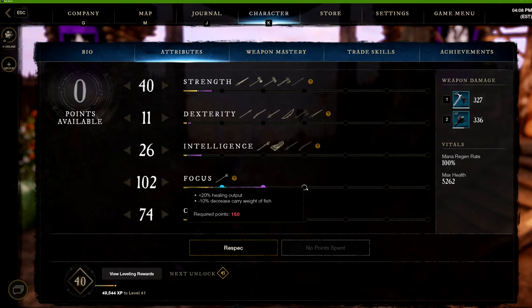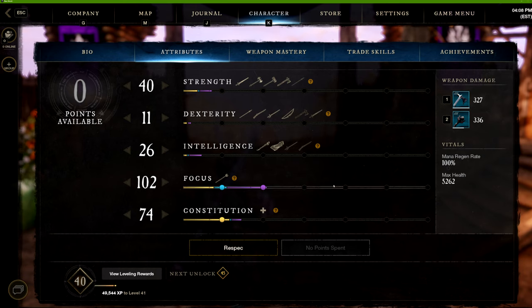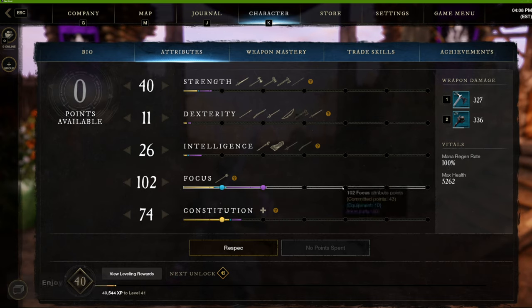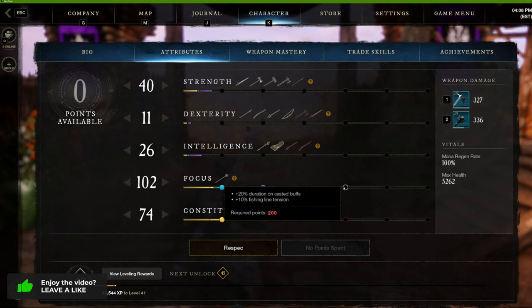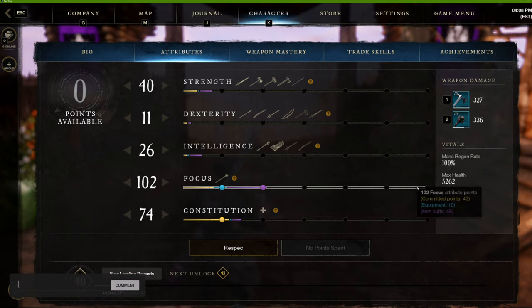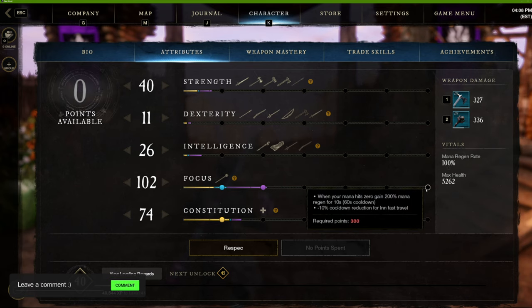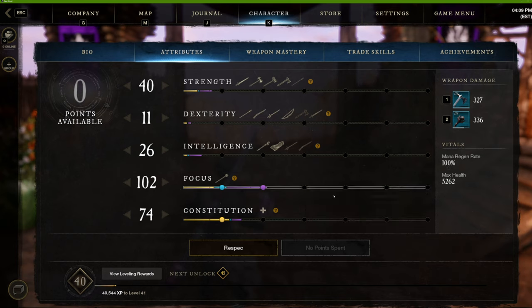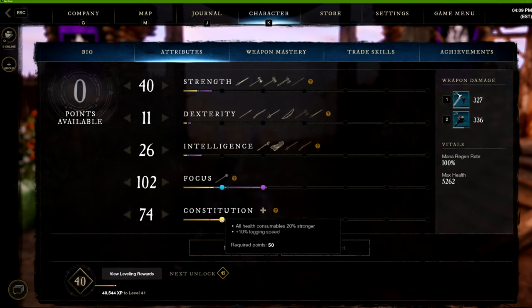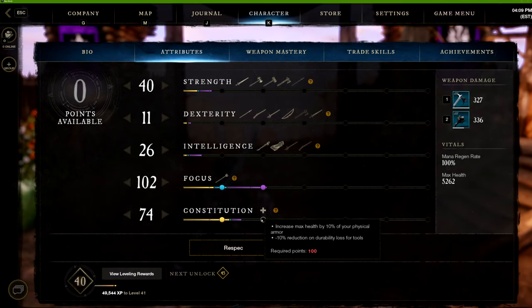The fishing line tension perk doesn't really matter. At 150 focus you get 20 percent increased healing output, which is solid. A lot of the higher focus perks revolve around fishing, which I don't care about. Constitution's first milestone gives all health consumables 20 percent more effectiveness, and also a 10 percent logging speed bonus.